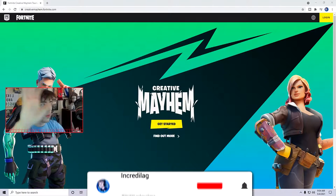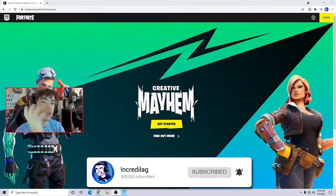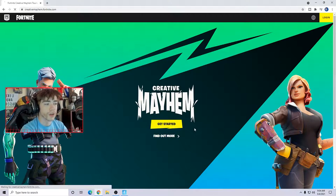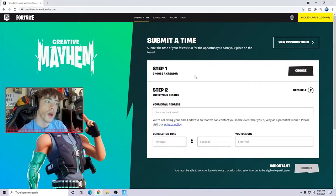Before we start anything and before we hop in the game, first things first I'll put a link in the description down below. Head to creativemayhem.fortnite.com — you can see right here the brand new Creative Mayhem website. Make sure you go to the website, click Get Started, log in, and sign up for the event.